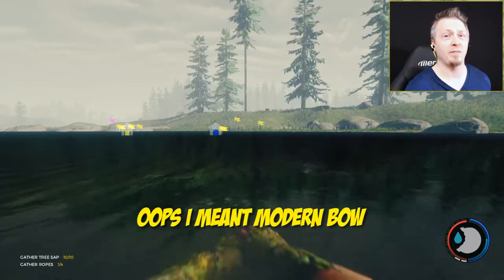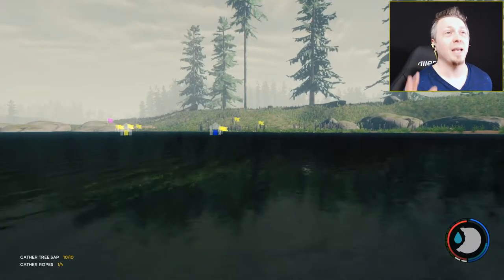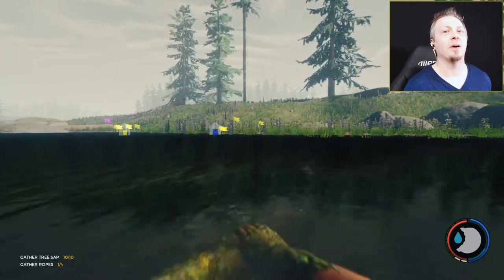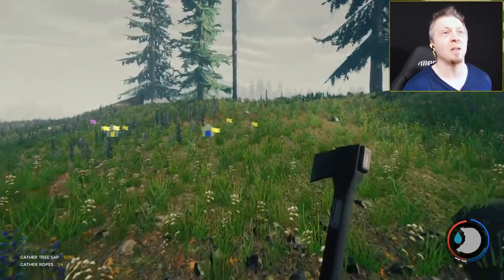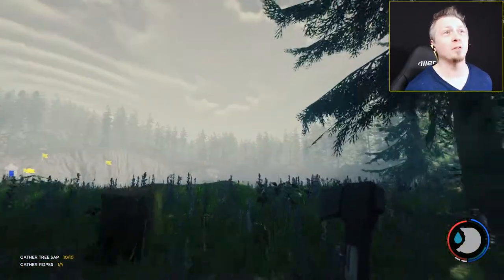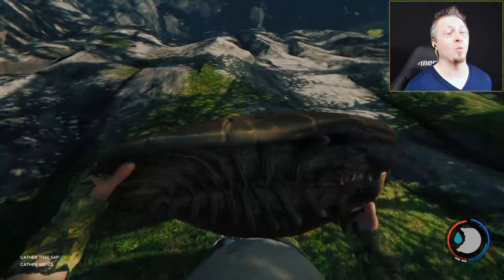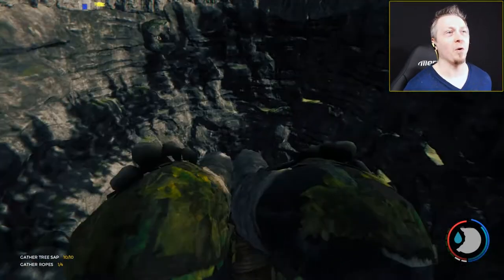We're going to go get the modern bow today. The update notes said it's hidden deep in one of the cave systems — and it's actually in the underground area by the sinkhole. You have to go down to the sinkhole to get it. I want to show you a quick way to get in using the turtle sled, taking advantage of one of the game mechanics.